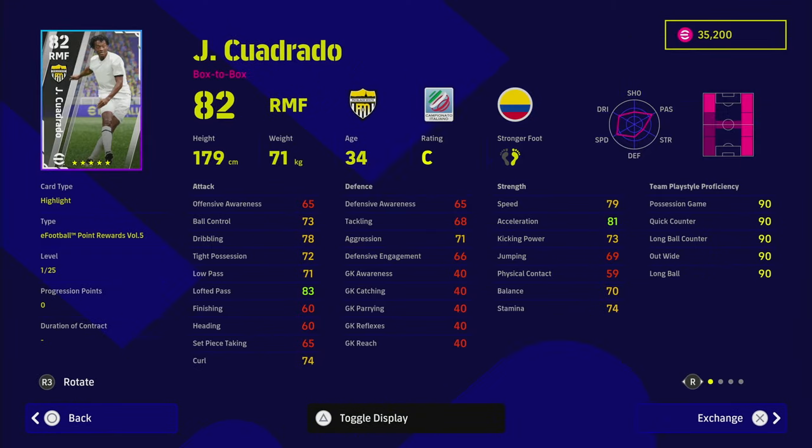Cuadrado is a bit of a unique card — more unique than Chalaba. Hazard is very replaceable, but what I like about Cuadrado is that he's a box-to-box right midfielder, so you can also play him as a right back. He's got standard form and a lot of nice player skills including interception. As a defender you have that interception, but push him up the pitch and you've got all the dribbling stats — scissors feint, flip flap, cut behind and turn.